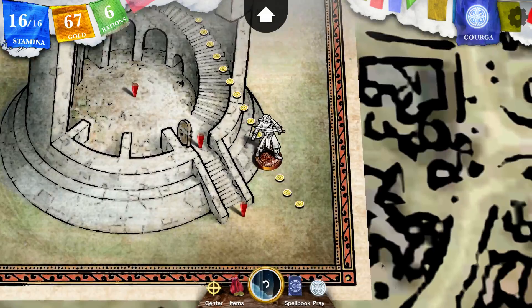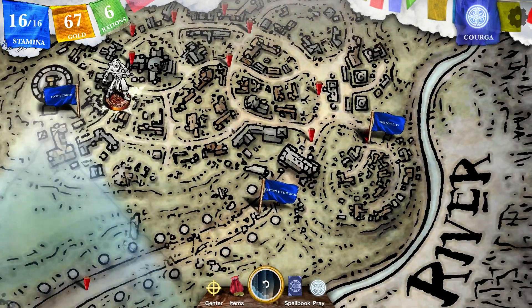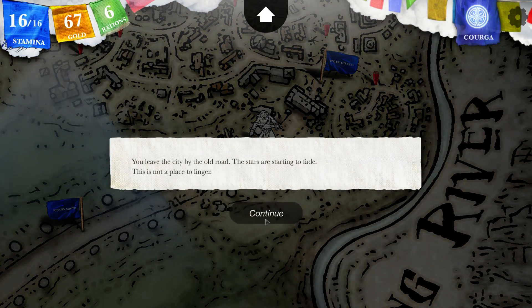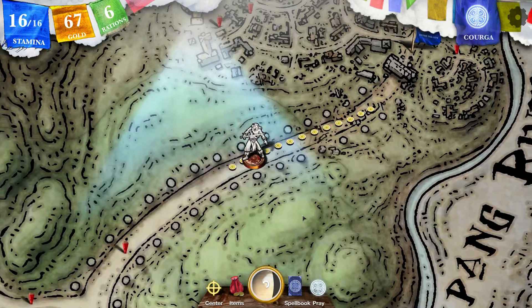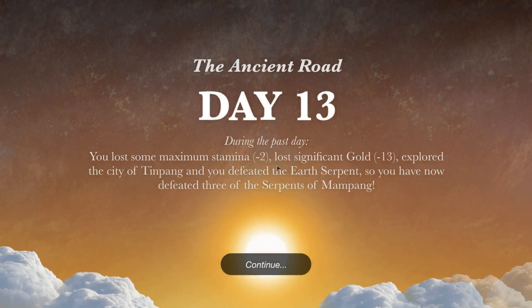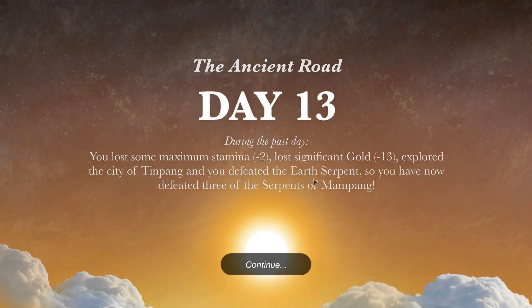It's nighttime — we're not going to be able to sleep in here. The low city — we have been there already, or actually we haven't. Please don't spend the day. You leave the city by the old road. The stars are starting to fade. This is not a place to linger. The day is going to pass. We lost some maximum stamina — minus two. Lost significant gold — minus thirteen. Explored the city of Thinpang, and we defeated the Earth Serpent. So we have now defeated three of the serpents of Manpang, and we still need to kill the time, air, sun, and water serpents — not in that order, probably.